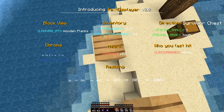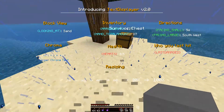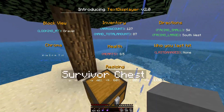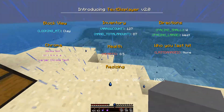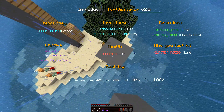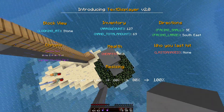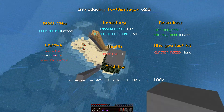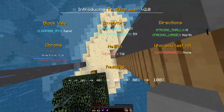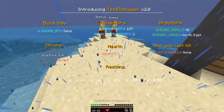Health shows how many hearts you have. I took a heart of damage and now as you can see the hearts is showing 8.5, which is meant to be eight and a half hearts. It's pretty accurate most of the time but not always super accurate. It's basically the 20 health value divided by two. Using this poison potion you can see it go down - it decreases in fives.